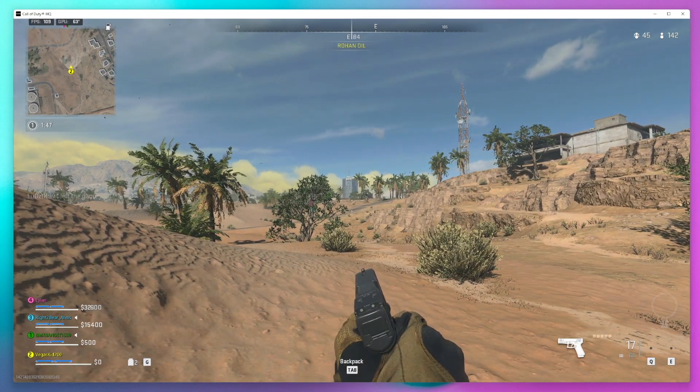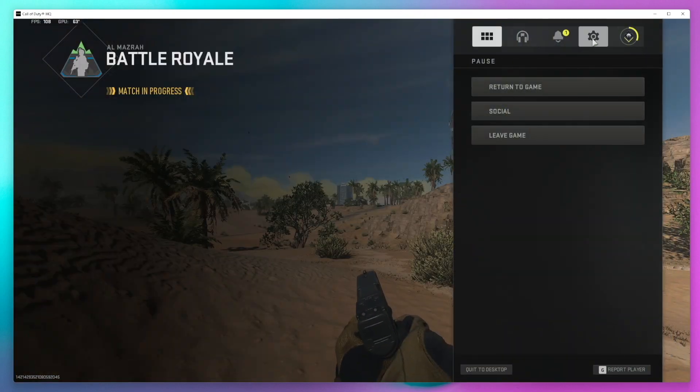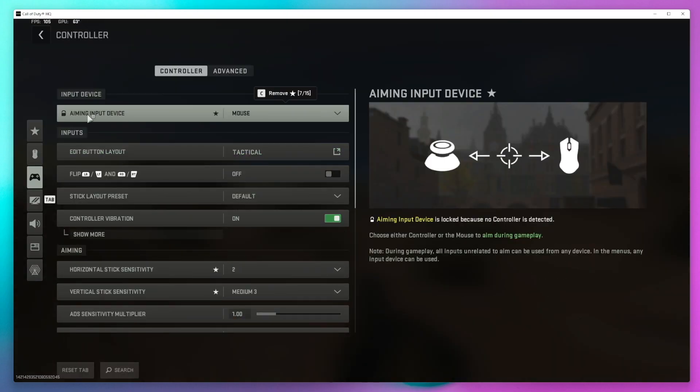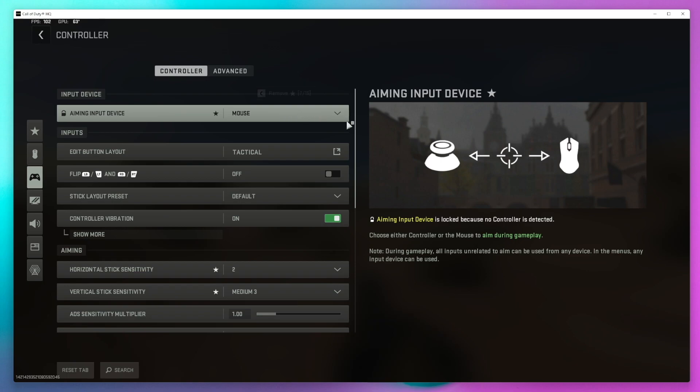Just not my right stick. So I'm going to show you what the issue is and how we're going to fix it. If we hit Escape we can go up to our Settings and go to Controller Settings. This is the problem — this is what you're running into. The aiming input device is set to mouse and cannot be changed. It says right here: aiming input device is locked because no controller is detected. However, the game actually is detecting a controller — it's just not allowing you to change it.